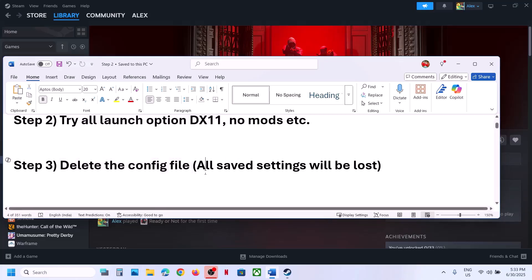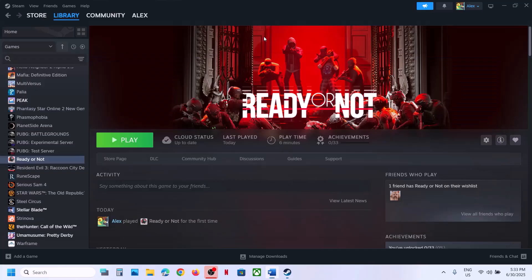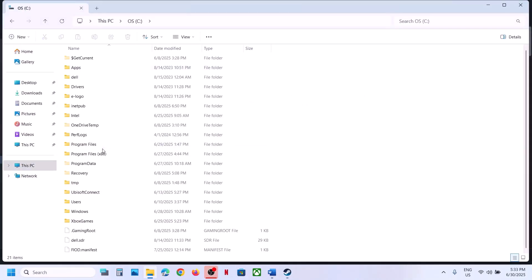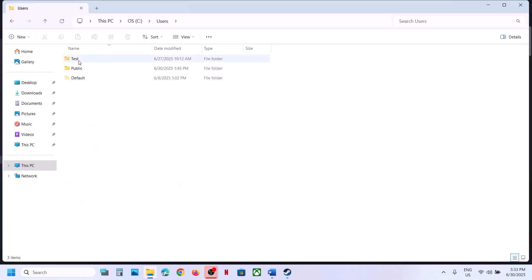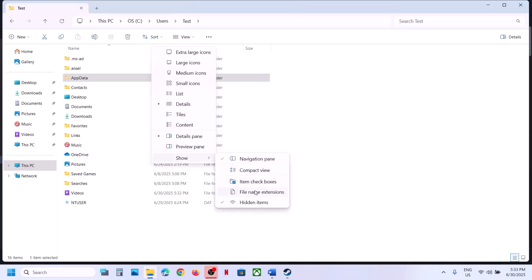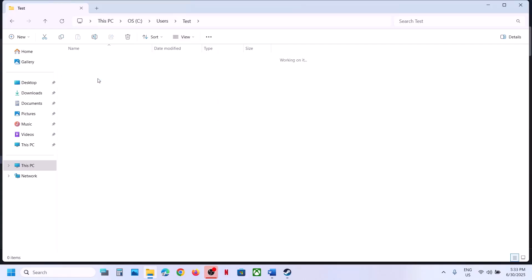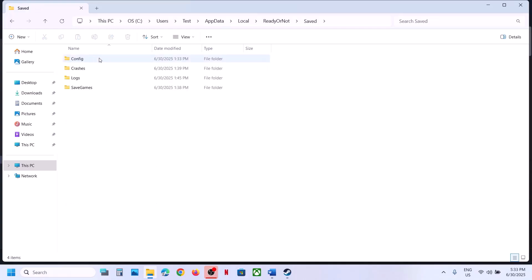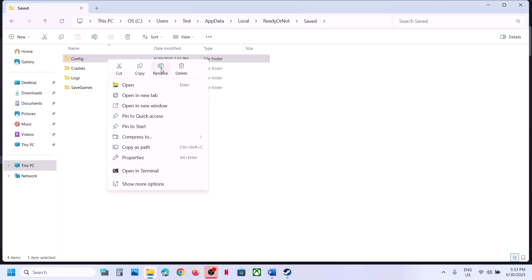The next step is to delete the config file. Before you delete it, note that all saved settings will be lost. Open File Explorer, go to This PC, open C drive, open the Users folder, open your username folder, open the AppData folder. If you don't see AppData, click on View, select Show, and turn on hidden items. Then open AppData, open Local, open the Ready or Not folder, and open the Save folder.